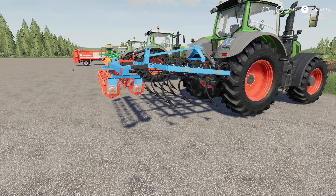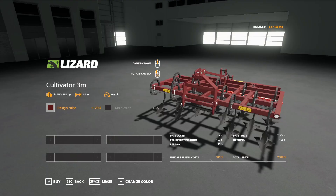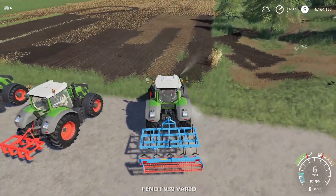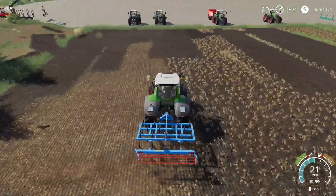Next up we have the Lizard Cultivator 3M by Gamer HZS FSH. 1.94 megabytes to download, for all platforms, two slots on console. In the store under cultivators at the very end: the Lizard Cultivator 3M, 7,200 to buy, 9 miles an hour, 3-meter working width, 100 horsepower required. Design color and main color can be adjusted. It does cultivate at 3 meters wide.